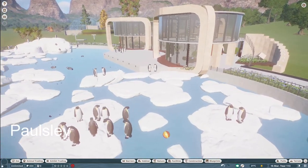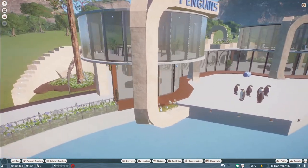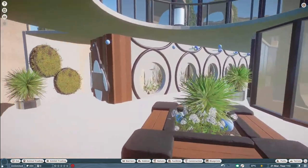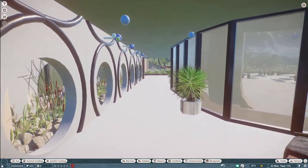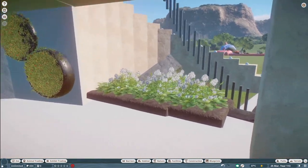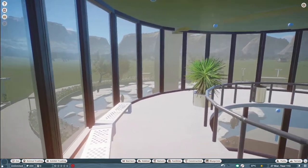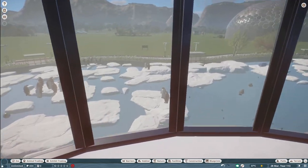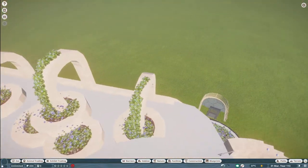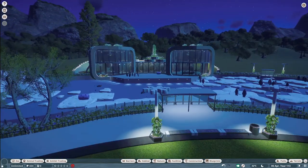Our next piece was made by Paul's Lee. They call this Penguin Palace, and you can bring this into your zoo for right around $78,000. What an absolutely beautiful piece — thank you so much, Paul's Lee.